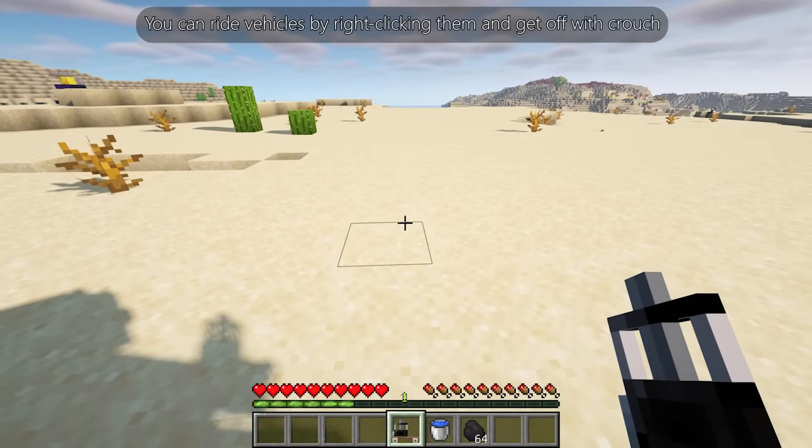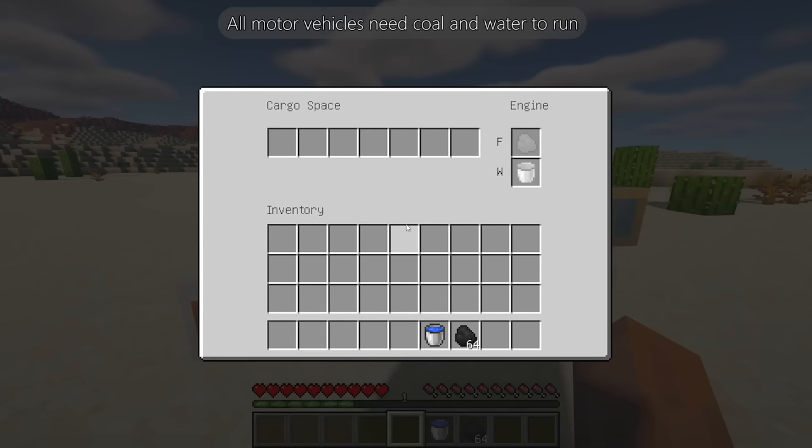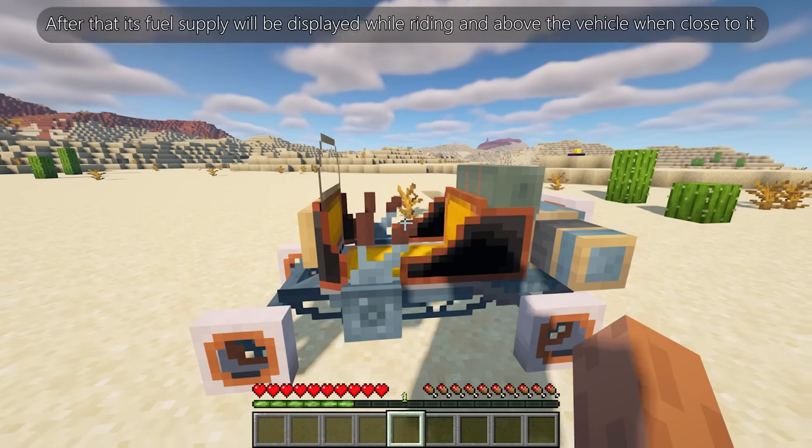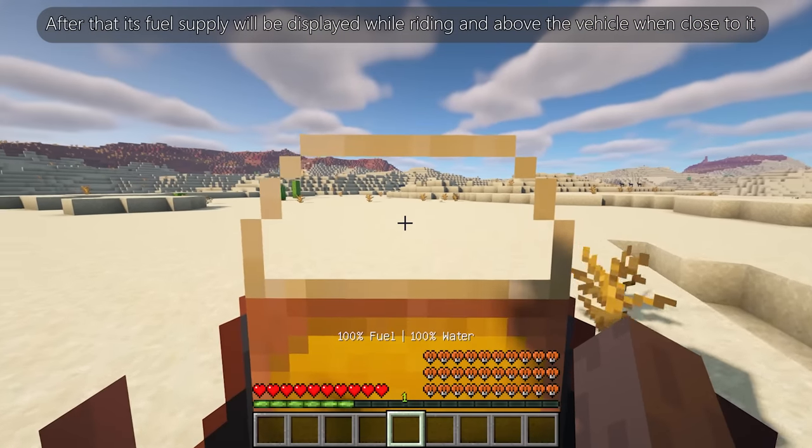You can ride vehicles by right-clicking them and get off with crouch. All motor vehicles need coal and water to run. After that, the fuel supply will be displayed while riding and above the vehicle when close to it.